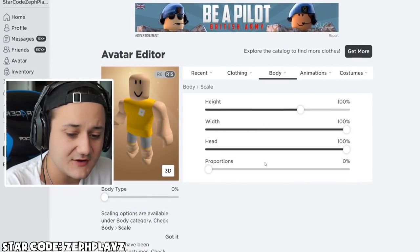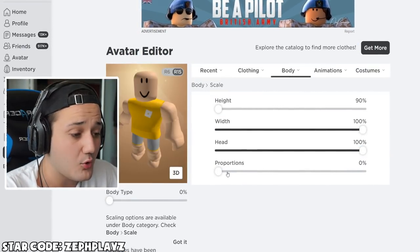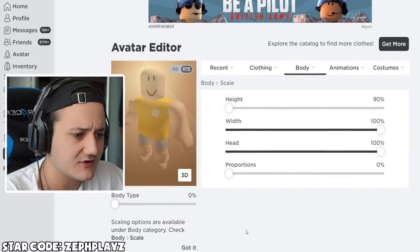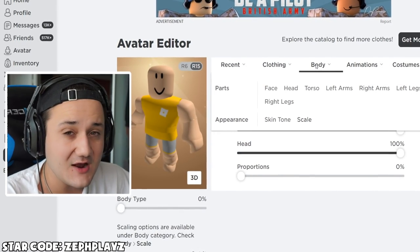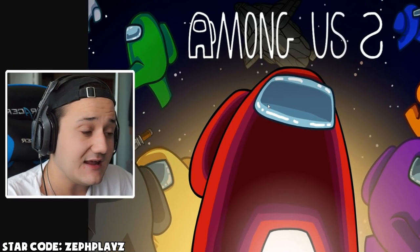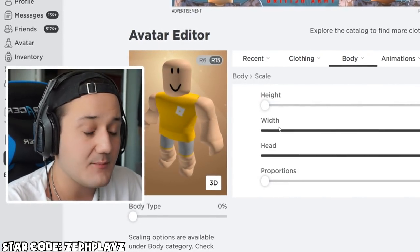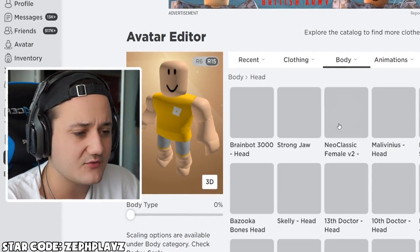I think what we also need to do here is put the scale all the way down and then the width all the way up. Maybe proportions all the way up as well — actually no, proportions down. I think it looks better with the proportions down. Now what I think we're going to do today is we might remove the head and just make it kind of like this, but that all depends if we can find the right t-shirt.